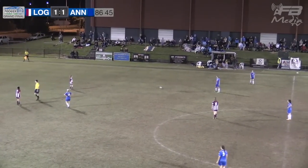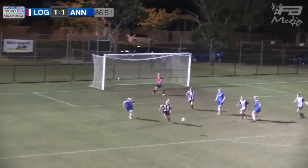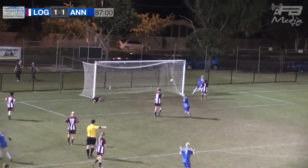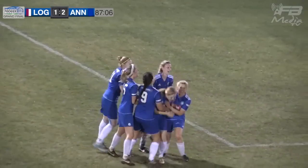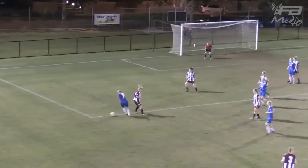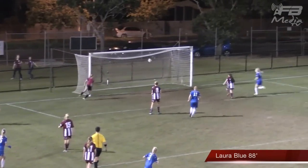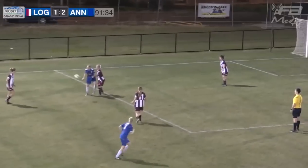Attacking opportunity for Annerley. Ball launched forward — Laura Blue has a chance — she scored! Laura Blue puts Annerley ahead. There's not long left on the clock. What an acute angle to score from. She turns Johnson inside out, which creates the open space — that's the tightest of tight angles. Anderson can only get the slightest of touches. And Annerley are in front.